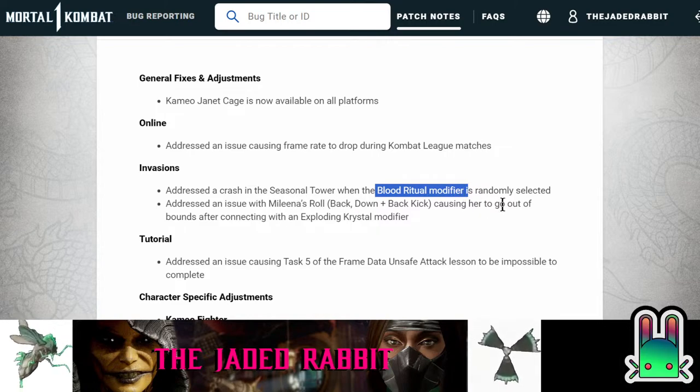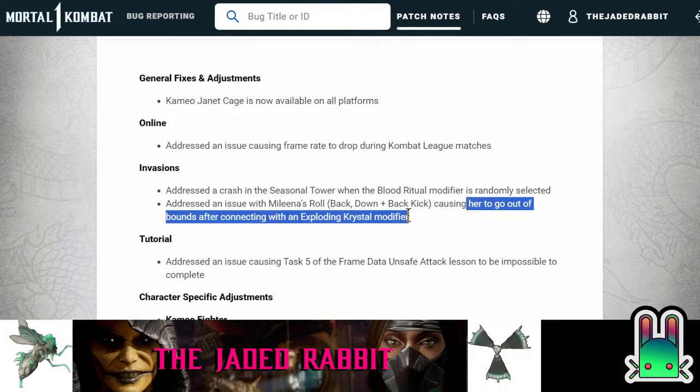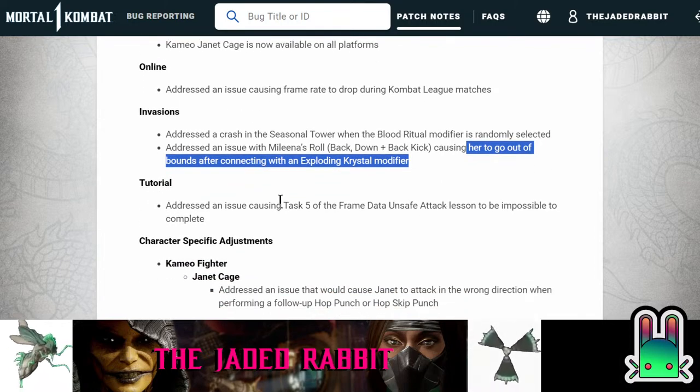Addressed an issue with Melina's roll causing her to go out of bounds — this sounds like a crazy glitch. Why would you report this? It sounds so cool! Causing her to go out of bounds after connecting with an exploding crystal modifier. This must have been identified last season with the Sayonara clue where they had to reduce the number of requirements for unlocking it. Melina's roll causing her to go out of bounds — so that fight with Rain where you have to spam sighs, I'm imagining someone rolled out of bounds.